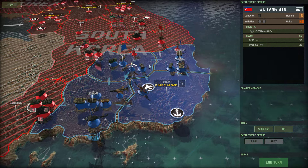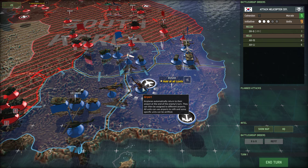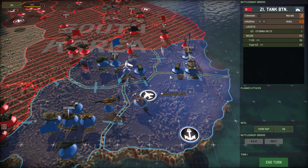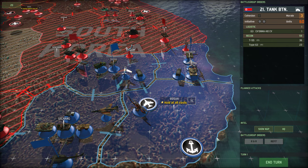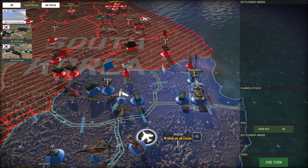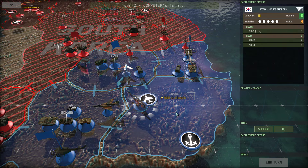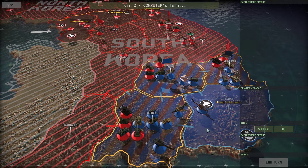My forces are in good condition. These units are being sent back to Busan to be resupplied and repaired. Other units are set to R&R as well to make sure I get a bit more initiative points. I do have a bit of political points, but I don't want to spend those just yet. So let's end the turn and see what the North Koreans come up with this time around.